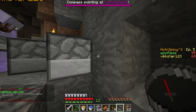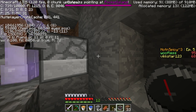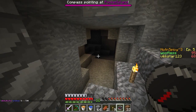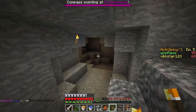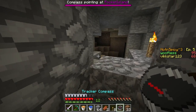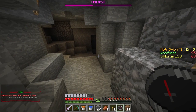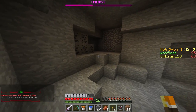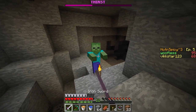Compasses are pointing to Pocket Island — this way, south 34. Did you place this cobblestone wall here? No, I didn't. So someone placed that — but there's no torches in here. There's cobblestone in here too but the coal hasn't been taken — strange. Very strange, let's go check it out. Zombie — I don't like this.